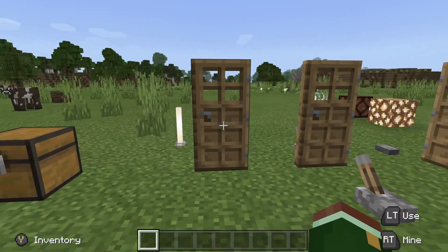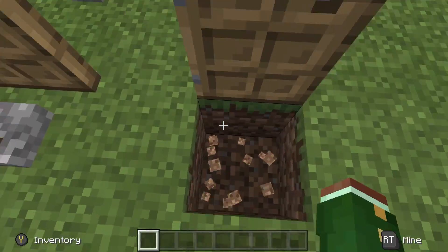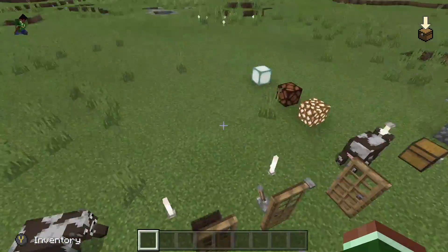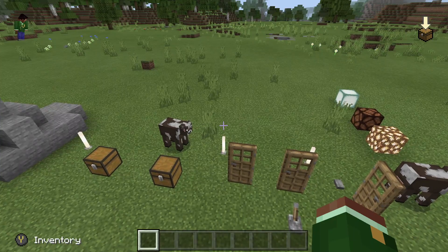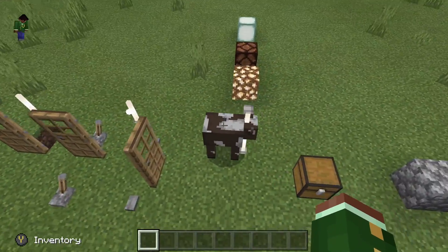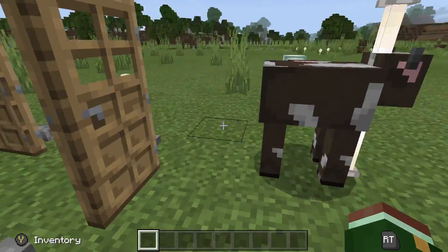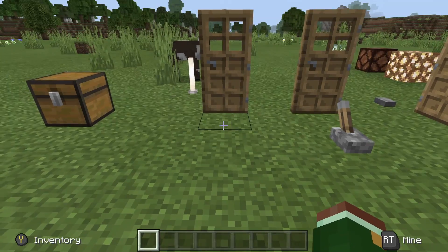Now finally, pressure plate. I'm in creative. Anyways, the pressure plate is the superior way to open the door because not only can you open it with your hand, you can walk straight in and it'll close directly behind you. No mobs are getting in from one side. If you have pressure plates on both sides, well then, I guess it will work — a ton of zombies will run in.